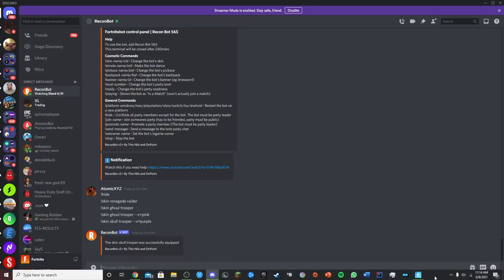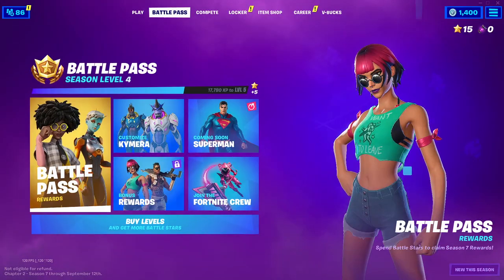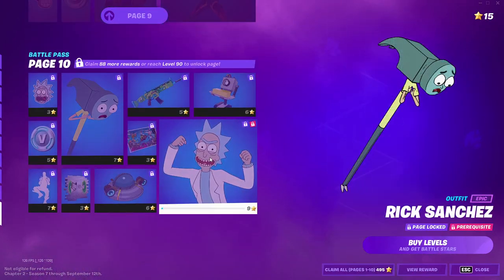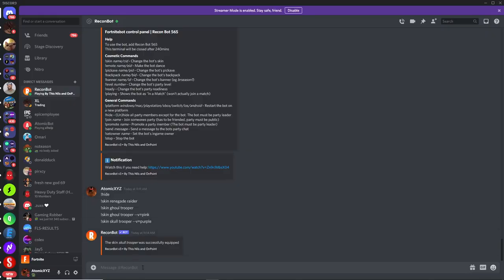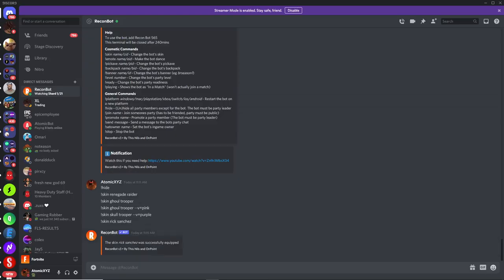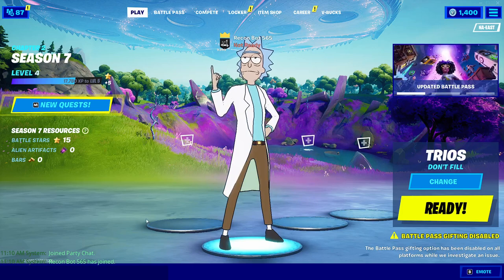If you want a skin from the current battle pass, I'll show you how. For example, the Rick Sanchez skin is the tier 100 skin from the new Season 7 battle pass. This lobbybot is updated with all the latest cosmetics in the game, so to get the Rick skin you just type skin rick sanchez. This will get you the Rick and Morty skin, which is the brand new tier 100 battle pass skin.